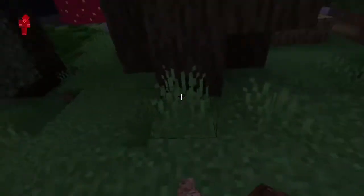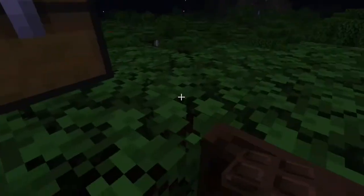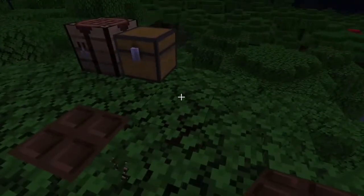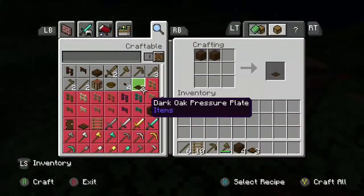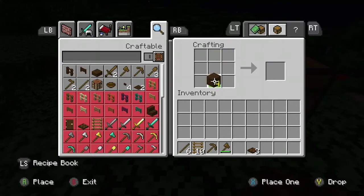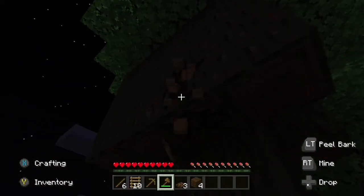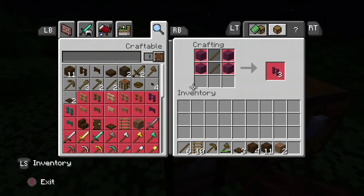I might head over to the village — in fact we're going to do it now. We might want to set our spawn point up at the thing just in case we die. We're not in difficulty, but maybe we're going to get a bit more advanced on things. That's how you make a button — we need more wood to get more blocks. Let's head over to the crafting table.